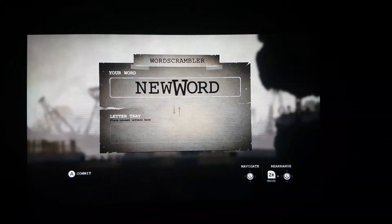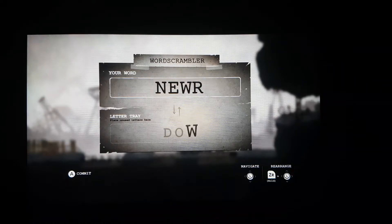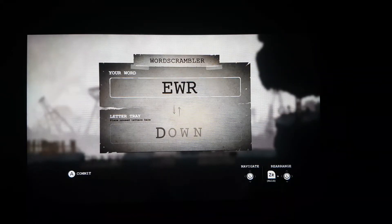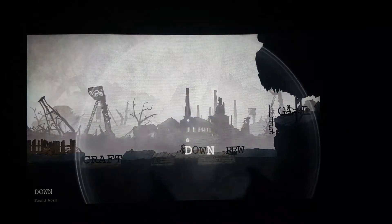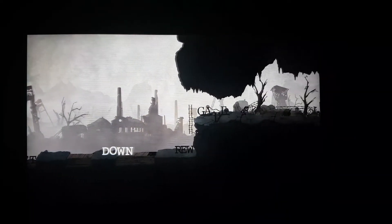So we've got to create a word out of these letters to lower the gate. It would be 'down,' I would assume. 'Downer.' Oh right, I got it the wrong way around — 'unused.' It goes down the bottom. I should probably learn to read that. So yeah, that's cool — nice little different puzzles in these indie games, which is nice to see.